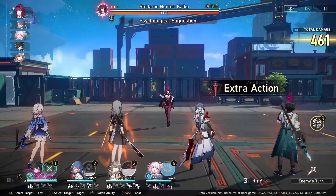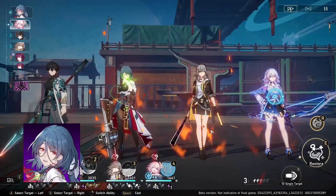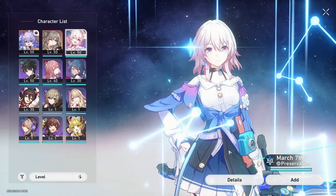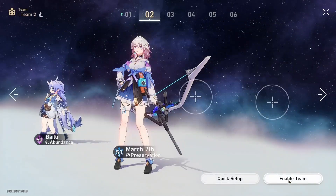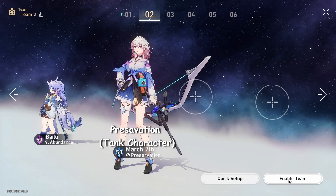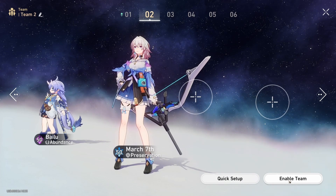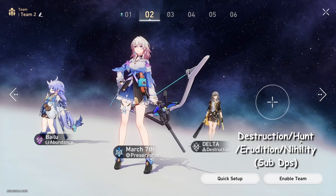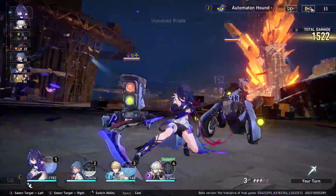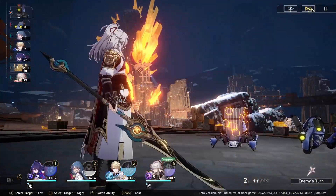Currently there are only three characters that can dispel debuffs: Natasha, March 7, and Bronya. For a standard team build, start with a tank and a healer as fixed positions — choose either March 7 or Natasha as the debuff dispeller. For the final member, while you'd normally go with a sub-DPS, for Jingyuan that's not really recommended.